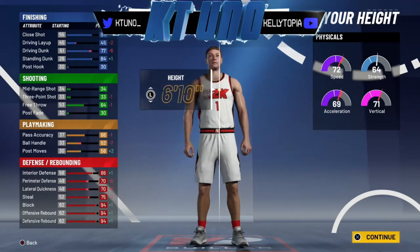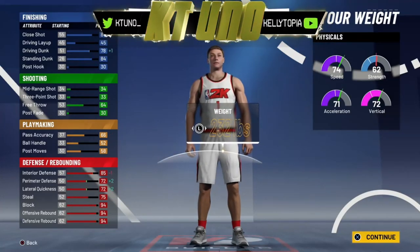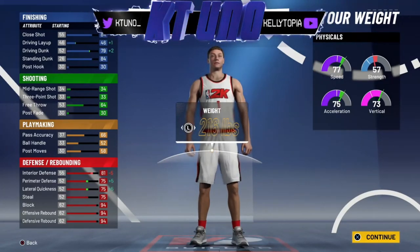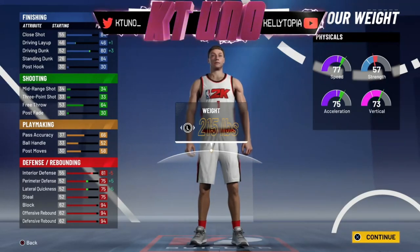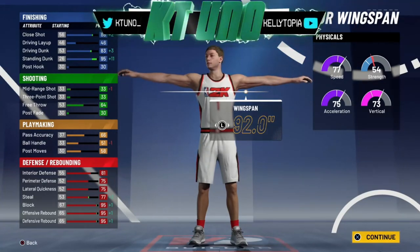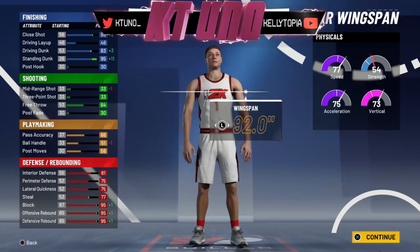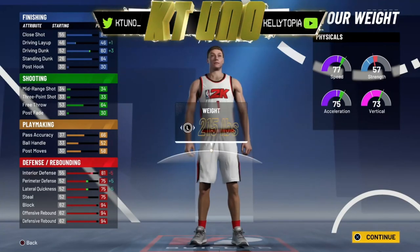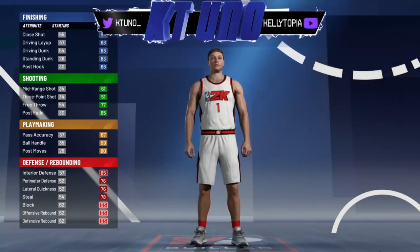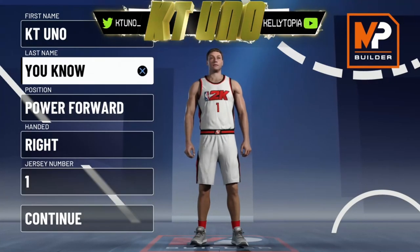6'10" doesn't look too bad with all-speed either because this year they gave all-speed a little more vertical, which I'm down with. Go skinny and you still got 80–81 interior defense. Your rim protection gets right back in the 90s once you get your takeover. So you already know — it's all on y'all. Everyone's going to do their own thing but I had to break it down in detail for y'all because y'all are my peoples. Make sure to leave a like, comment, subscribe — it's your boy KT Uno, and we gone.